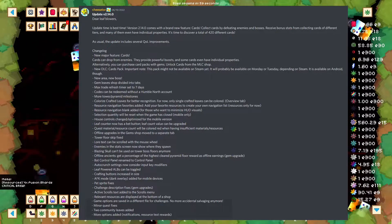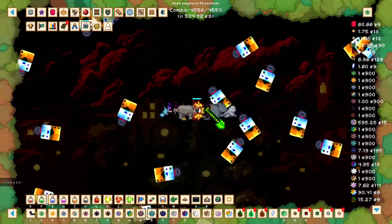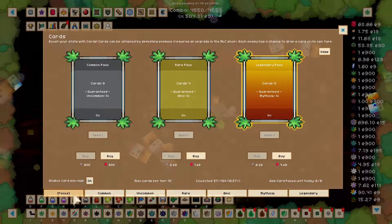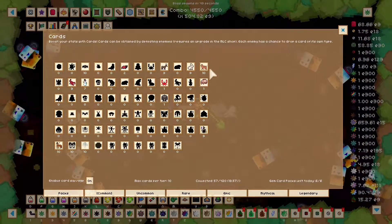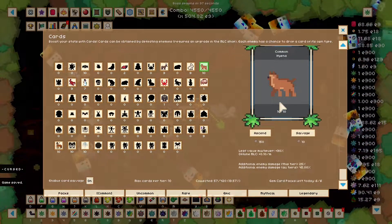So let's start with that. As you can see — I apologize, this skips a lot — this is the cards. I do have my menu transparency turned down slightly to make it a little easier. Here are the cards. For example, I have apparently managed to get 10 of the hyenas.